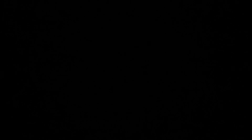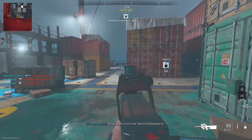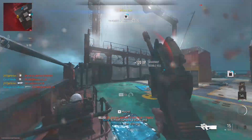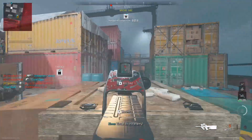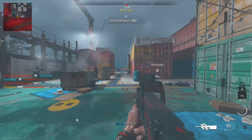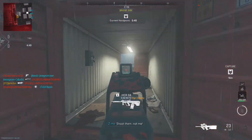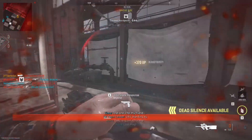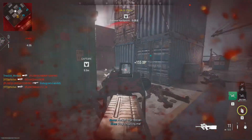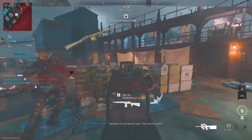Day five on keyboard and mouse. As you can see, we are on Shipment and the movement is better than it was on day one. The movement is still a little sluggish — even though I'm still new to it — and you'll also notice in day seven that I'm not as confident as I am on controller to push these fights. The aim is better and the recoil is better as well. Not only is my aim a little better, but also the flicks. I do miss occasionally with the flicks due to over-flicking and under-flicking.